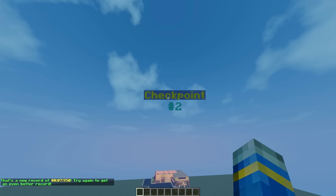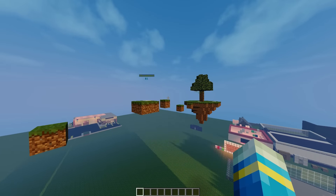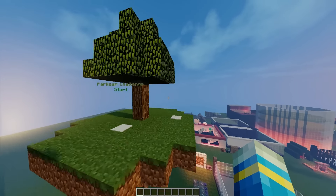It also has checkpoints, as you can see here with these lovely holograms — checkpoint one, checkpoint two, and the end — which is a very nice feature. I've never seen that in a parkour plugin before.